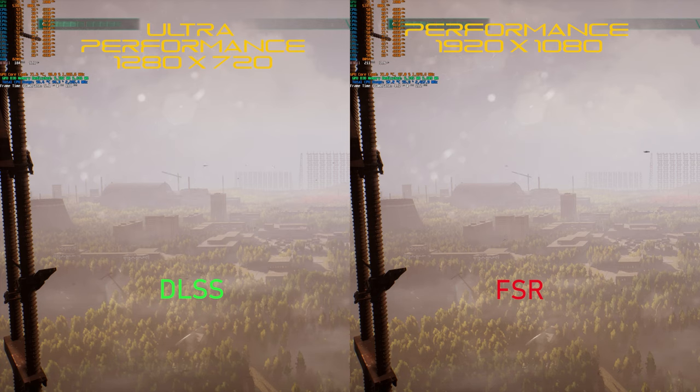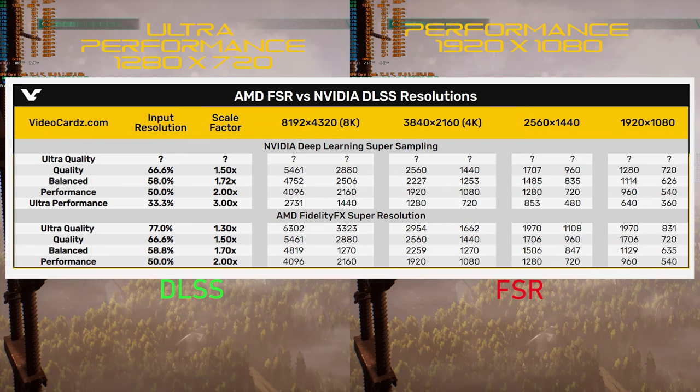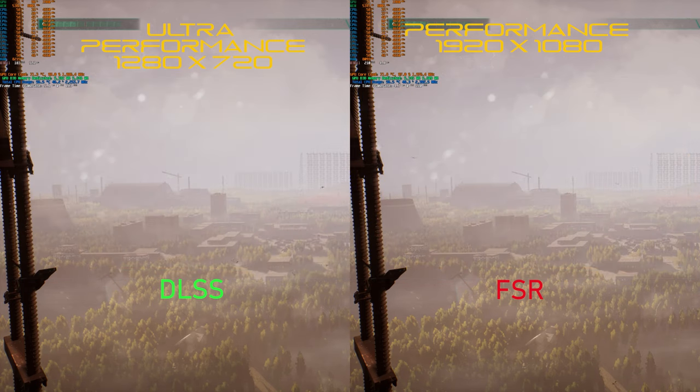You probably get why FSR is more like Sweet FX than DLSS — they are just very different on a technical level. I've put the actual render resolutions on the comparisons because that tells an important story I haven't really touched upon yet. FSR typically matches DLSS frame rates while rendering at a higher resolution. When you consider DLSS has the extra hardware of tensor cores and the power of AI to help out, that really shouldn't be the case.